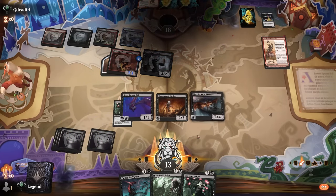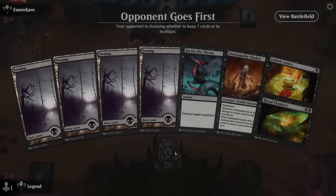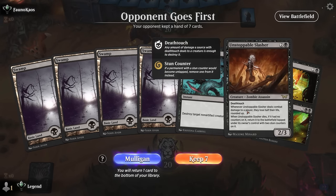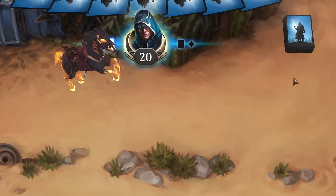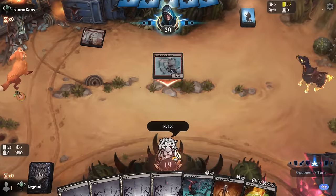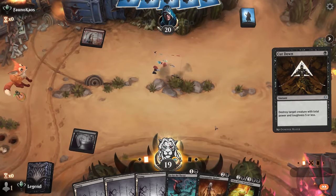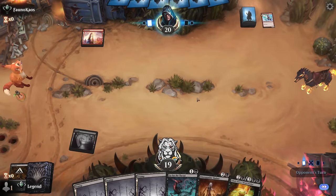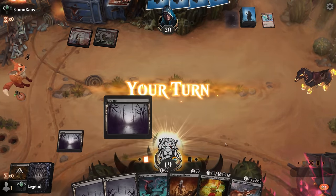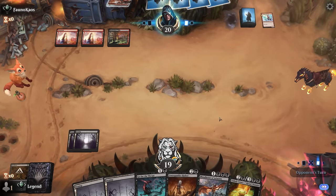Maybe a little too aggressive on their part, not respecting the combo. On to the next one. Game six — we're on the draw with a keepable hand: removal, threats, and card draw. If our opponent happens to be on blue-white control this hand may not work out, but the Jace sleeve was a bamboozle. I'm just going to cut down main phase so we don't run into any pump spells — this hand's perfect for midrange.